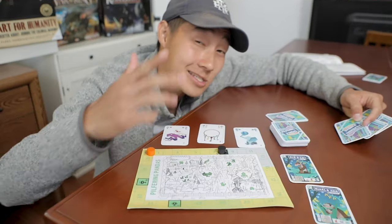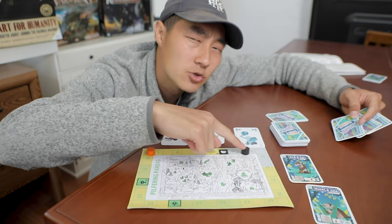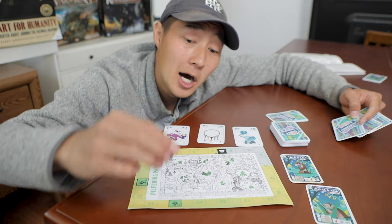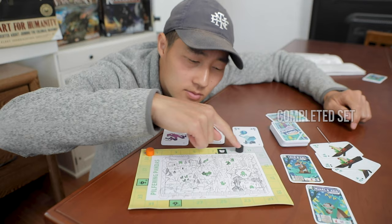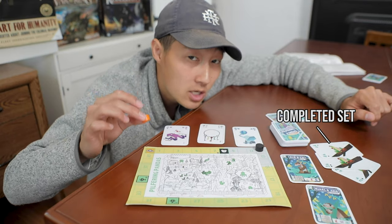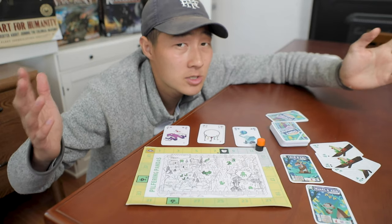Let's see what's going on. Our team of pandas is trying to get out of this zoo by moving up this victory point marker all the way up to here. To do that, we're playing sets from our hands. But if the zookeeper ever reaches up to us, he puts us back in our cages and we lose the game.